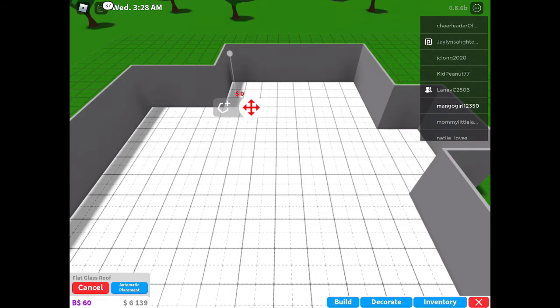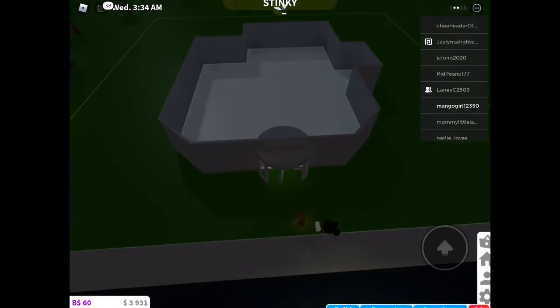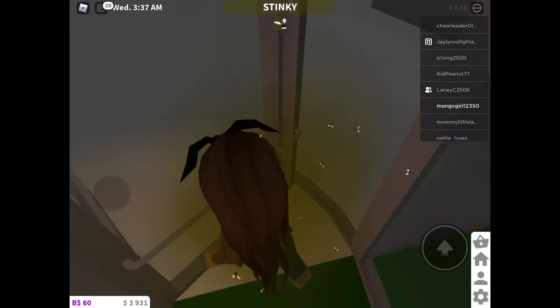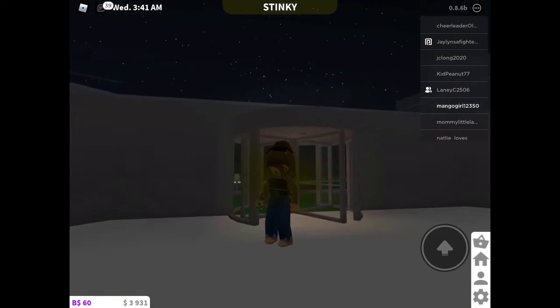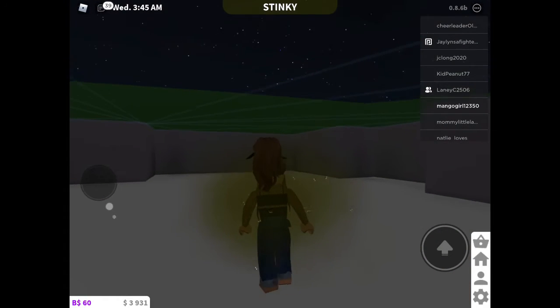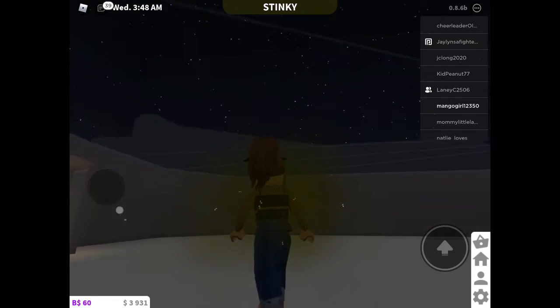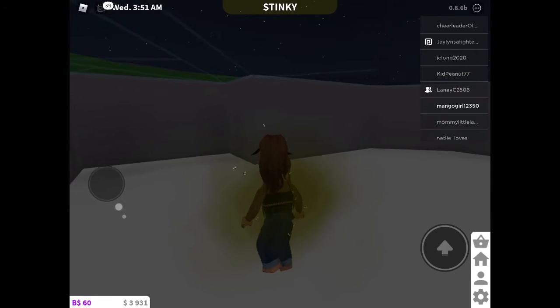I'm gonna do it right about here. Oh, house — yes! I think this is pretty good. Yeah, this is pretty good — there we go. Yay, this is a pretty good room. There's like lines everywhere but I like it I guess. So that's that.